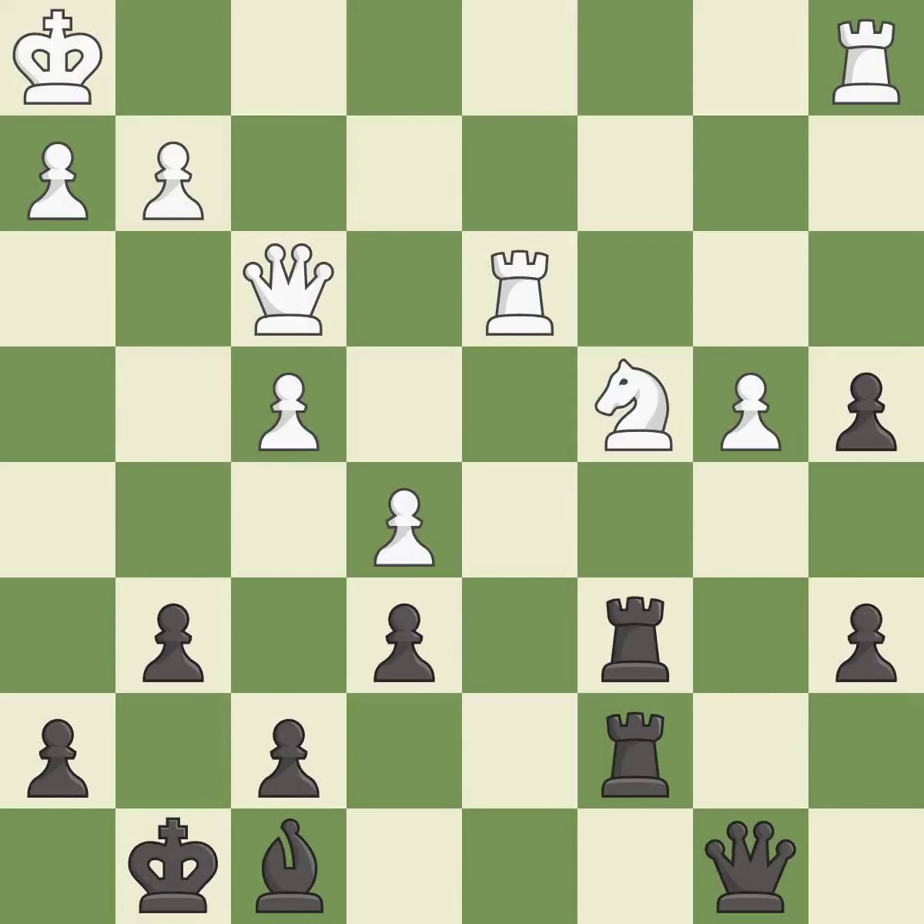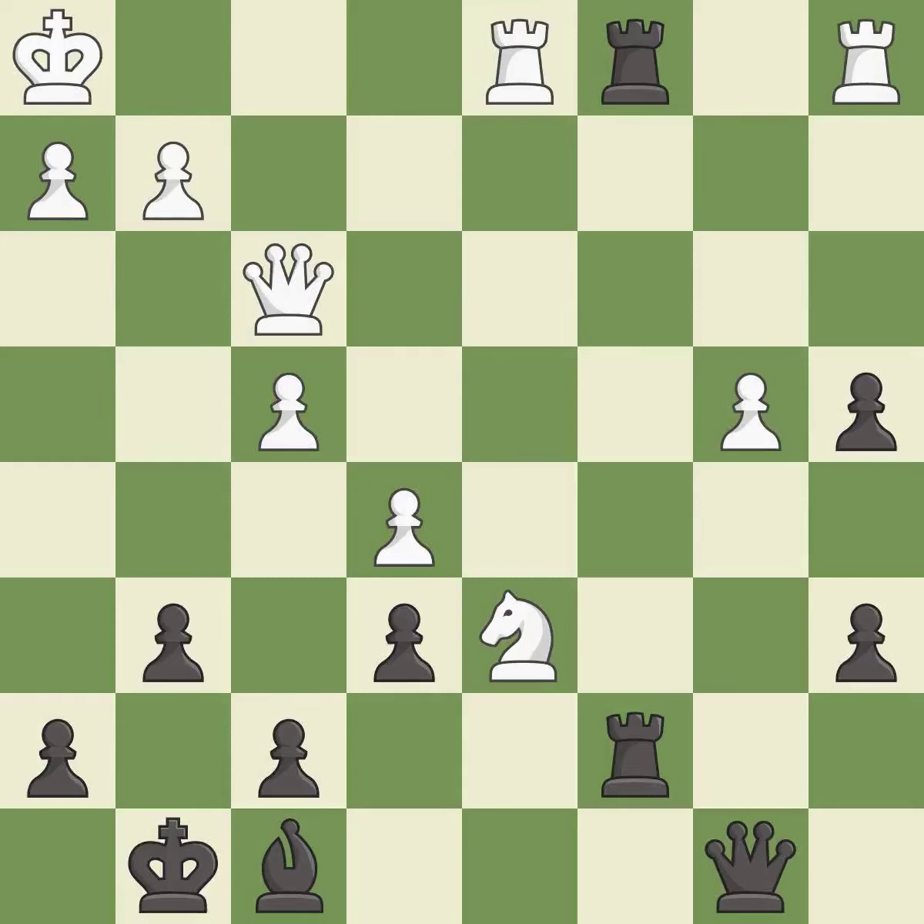This moves the queen to safety. It is best. This takes an outpost, an active square where the knight cannot be kicked out by a pawn. It is best. This is the way to win a pawn. It is best. This defends the attacked rook. It is best. This removes a rook that was threatening to win material. It is best.